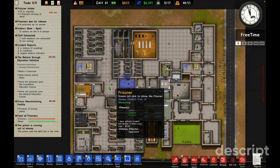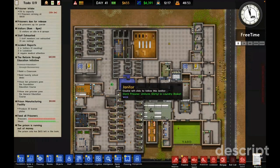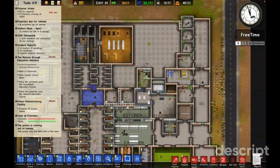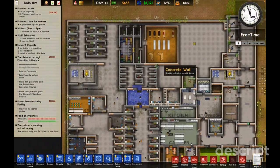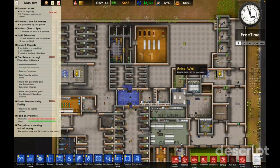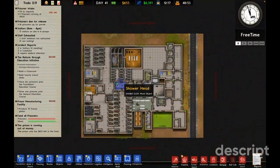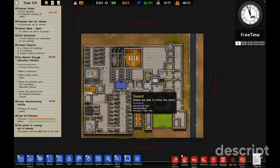Welcome back to another video. Today we are back playing Prison Architect. If you remember the last video, we basically built this whole section — the shop, the workshop, all these parental cells and all this stuff. That was all built, and today I plan to expand upon that. The problem is I need money.